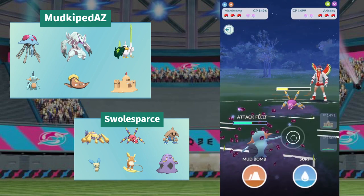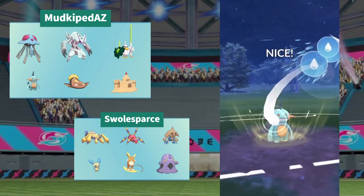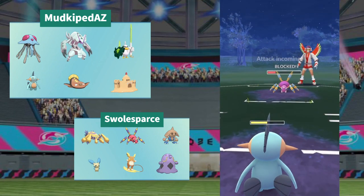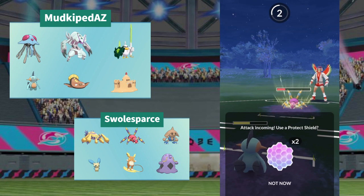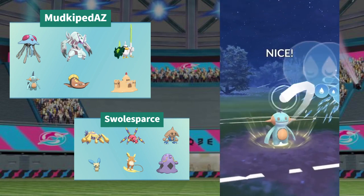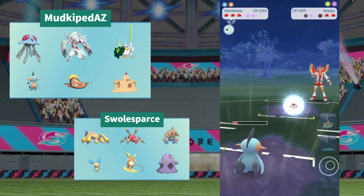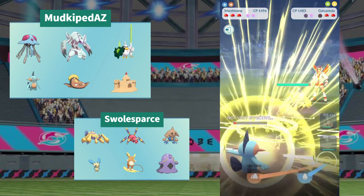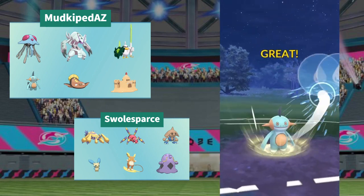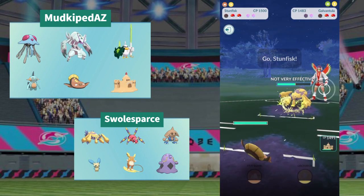Marshtomp has access to Surf and Mud Bomb too. With Mud Bomb getting the boost, Marshtomp has now built up two Surfs and that Mud Bomb is going to do some super effective damage. He'll get the shield and now gets to the second Surf. Ariados is still in — maybe building up for Trailblaze? No, there is no Trailblaze on this Ariados. With moves revealed, MudKip knows he does not need to shield anything from Ariados. He gives up the Surf and Galvantula comes in, gets one more Volt Switch — and yes, that's enough. The Surf does about half health of damage.